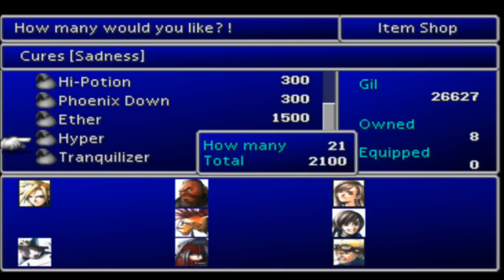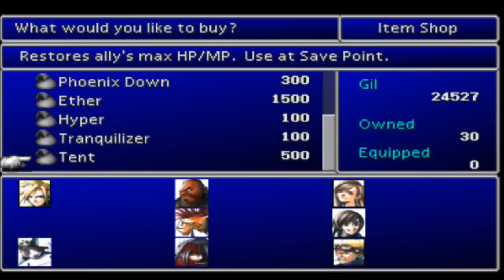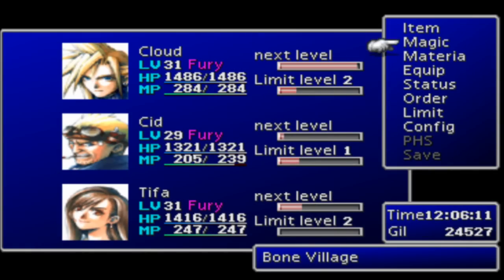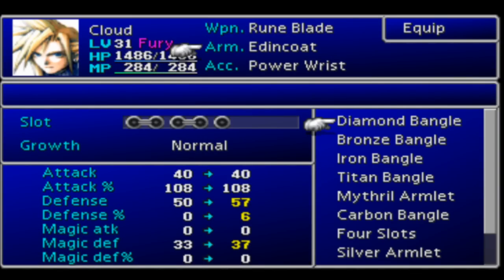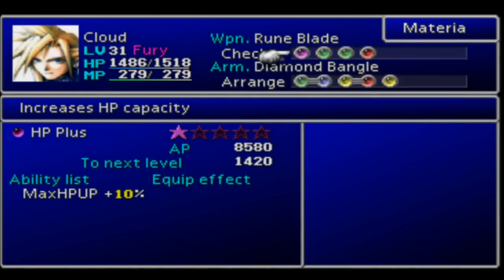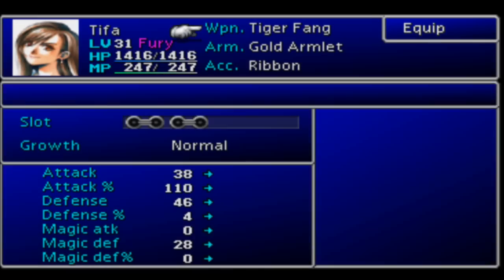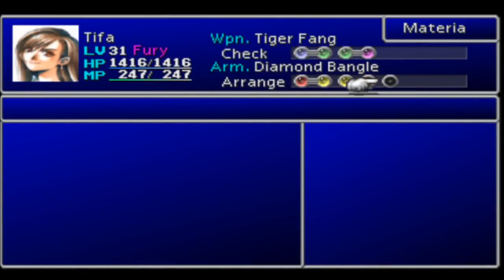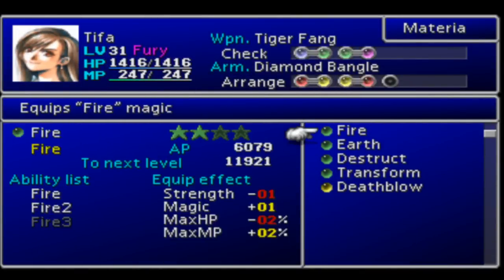Now we are at the Bone Village shop. We're going to restock on some hypers and some armor. Let's get to equipping. Diamond Bengal — some new armor. It doesn't add any materia slots, but it's better defense, so it's always good.